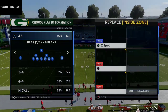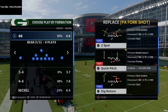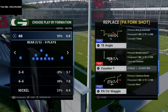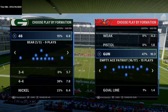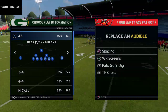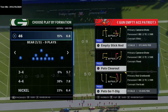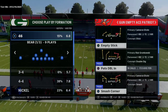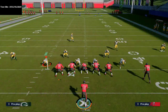It's the Single Back Bunch Ace, and we're going to put the Quick Pitch in our audibles, the Halfback Wham in our audibles, and the Spacing Switch in our audibles — that's going to be our primary passing play. We're also going to put the Tight End Angle route. Then we're actually going to come out in the Empty Ace Patriot formation, and the plays we're going to put in this set are the Spacing Concept, the Wide Receiver Screen, the Pats Go Y Dig, the Empty Stick, and Nod. The play we're going to be coming out in with this formation is the Empty Stick.